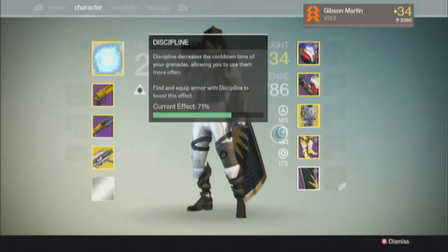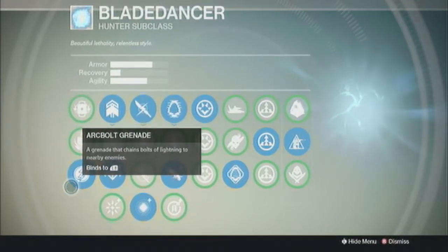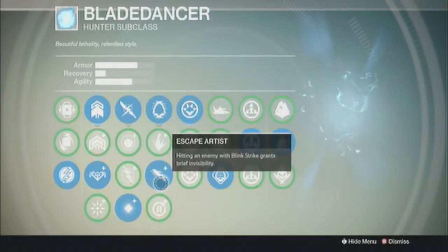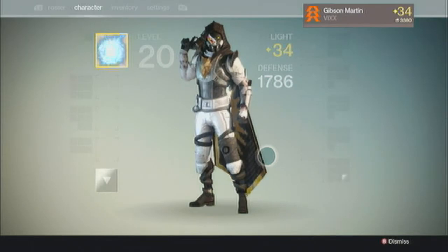My Strength is almost maxed out because of the Alpha Lupi. I use Better Control, Vanish, Escape Artist, Maxed Armor, Maxed Agility with Stalker and Shadow Jack, and a Maxed Stealth Build.